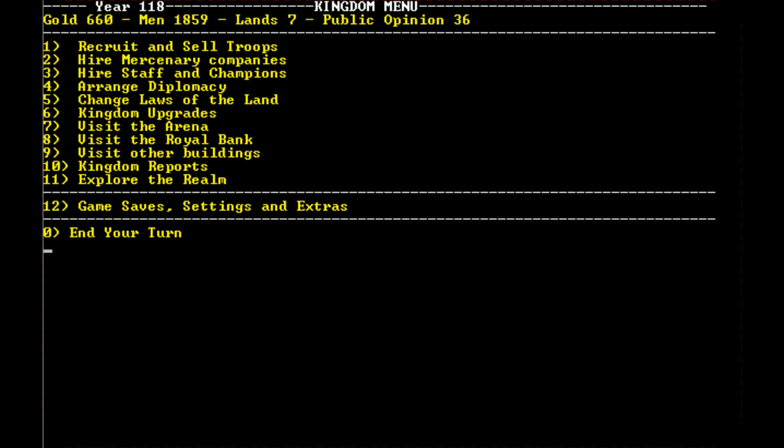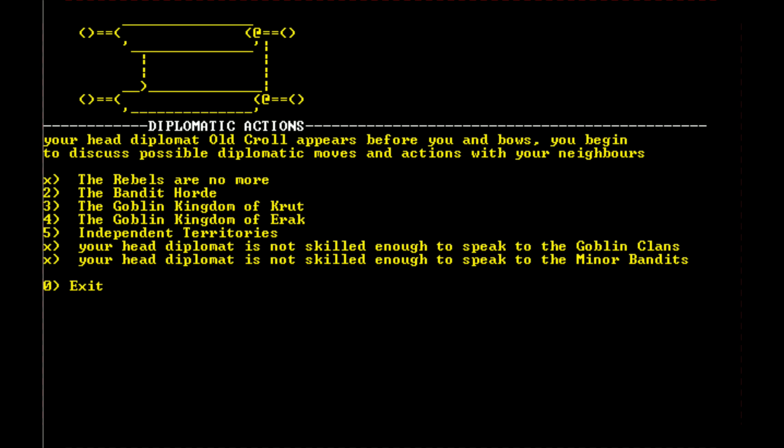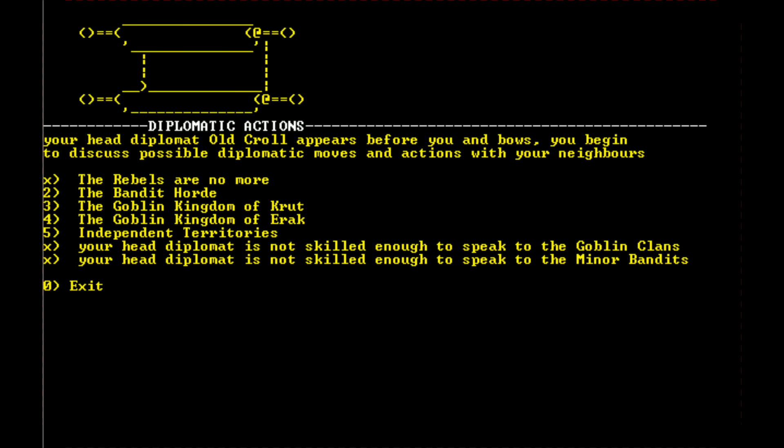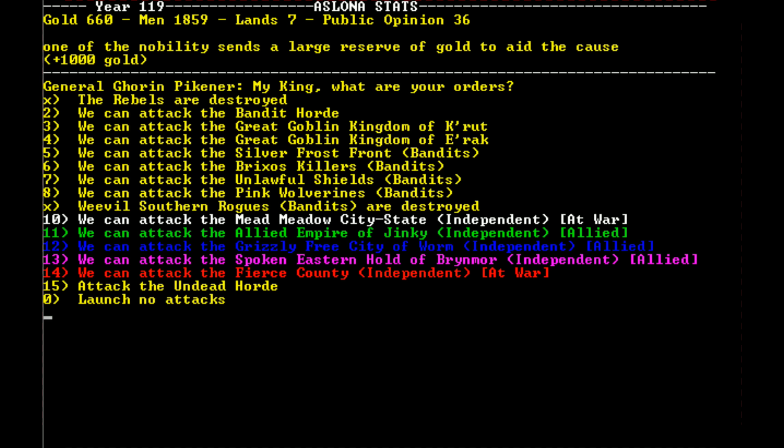Slowly over time we should start paying our allies back — that would be the right thing to do. The rebels are no more, but who do we fight next? We've got the bandit horde, some goblins, some independent territories. Let's take a look at the bandit horde. Fanora the Bandit Overlord has 139 total men, 200 gold, and 5 lands. We could probably crush these guys — 139 men really isn't that much.